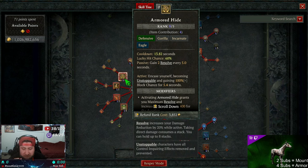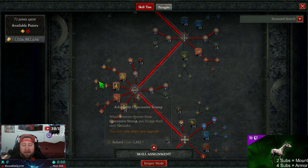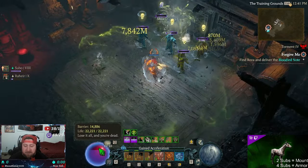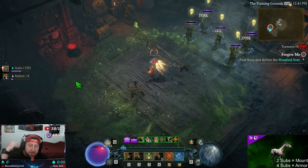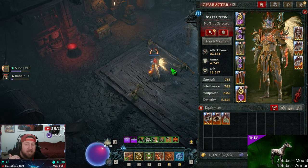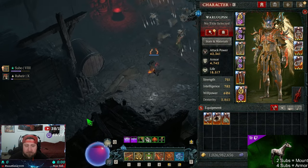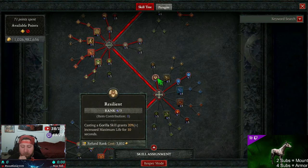Armor Hide gives us block damage reduction and — most importantly — more Resolve. We're going to be getting a huge amount of damage from Resolve. Last but not least, Concussive Stomp gives us an additional barrier to fill out this last bit of life. You can see my barrier fills up when Stomp hits an enemy, which is tied to our runes. You could use Earth and Bulwark if you wanted, but Concussive Stomp works better because it also knocks enemies down, giving us more damage. We max out Resilience for even more max life.